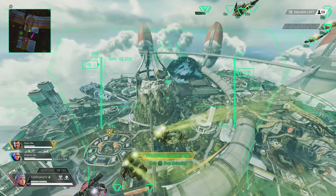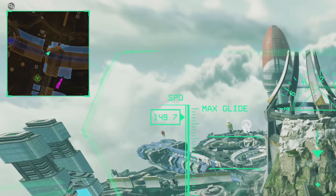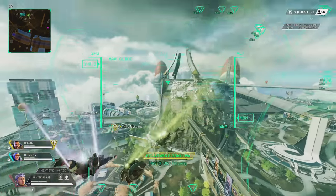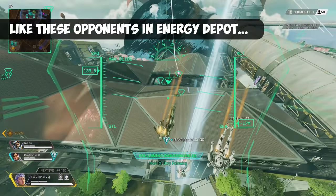Not only are targets highlighted on your screen, they are also tagged on the map for both yourself and your team. One big thing to note about this ability is that you must have a visual line of sight on the enemies — if the enemy goes behind a mountain or inside a building, they will no longer be highlighted.